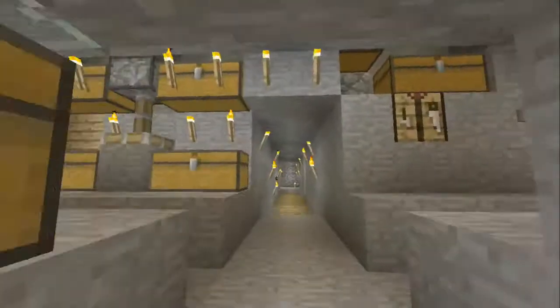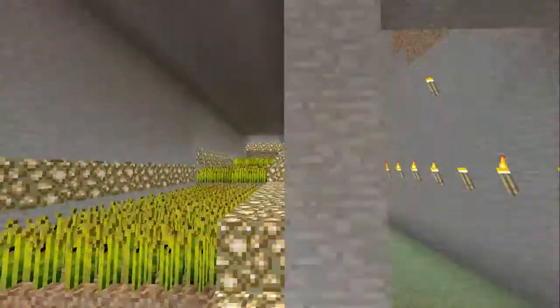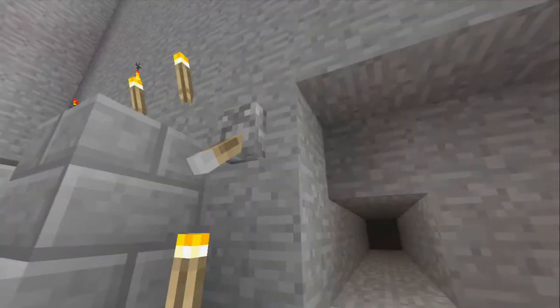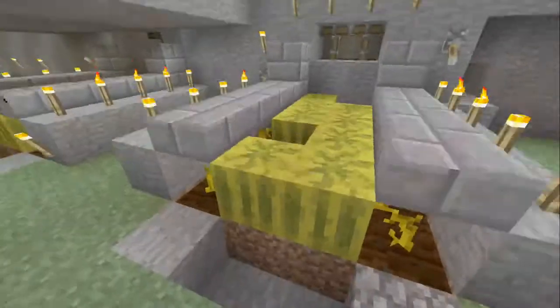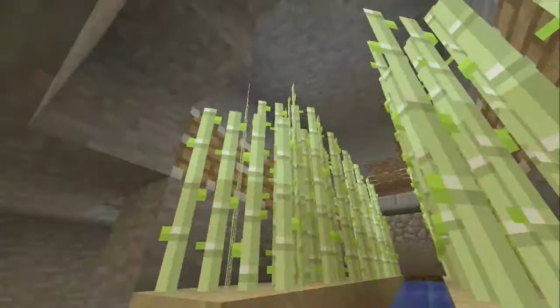Let me show you guys my farm area. You've got my wheat farm, tree farm, and back here there are chickens. Right here — hit that and eggs fall. I don't like eggs. You've got my melon farm — two melon farms, I don't know why.